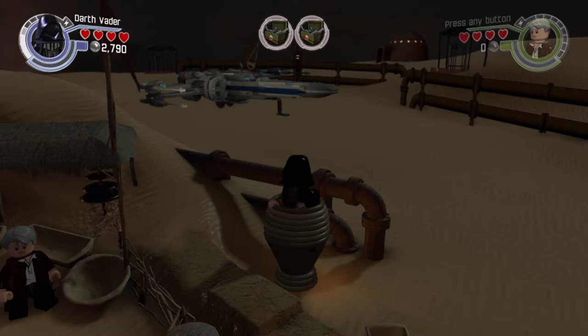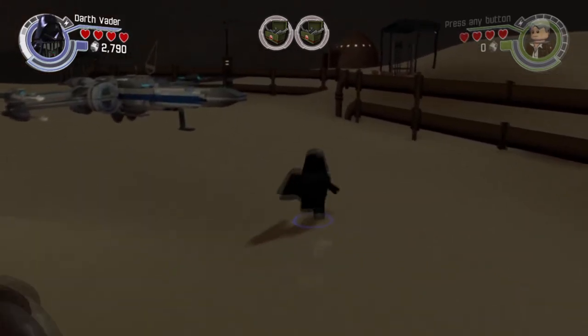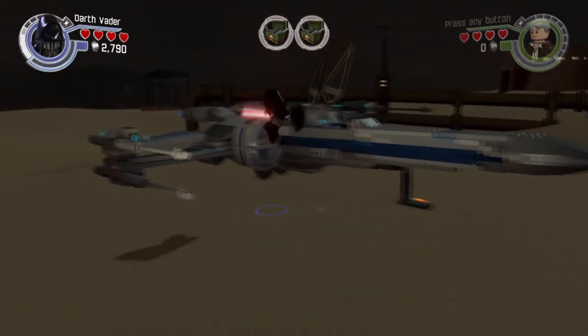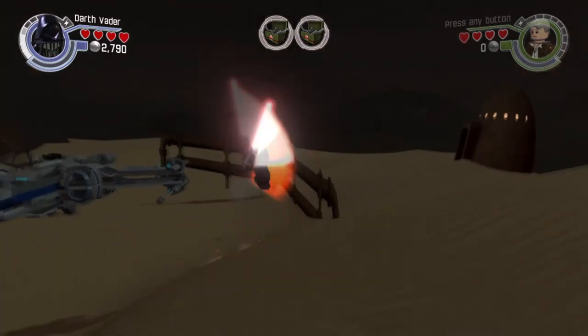Hey, what's up everybody, it's team SNES here with a brand new glitch on the game Lego Star Wars: The Force Awakens. In this video we're going to show you how to sky launch out of the map in Chapter 1: Assault on Jakku. This is pretty cool — look at this ship back here, it almost looks like you can ride it but unfortunately you can't.